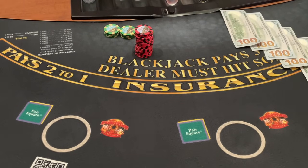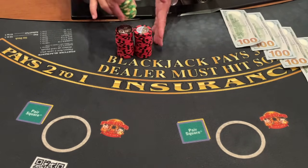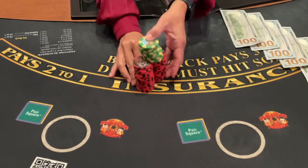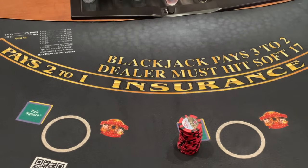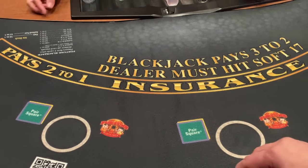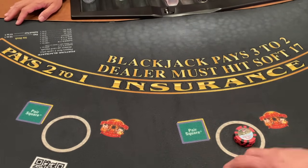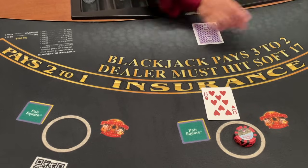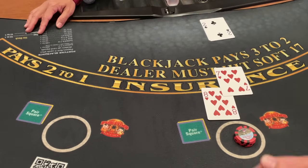These side bets — I don't usually play them, although you never know, I may give it a shot here and there. Starting with a $500 buy-in for this first session of six-deck blackjack. Let's start off with $20. 7-8 against a 2, we're going to stay.